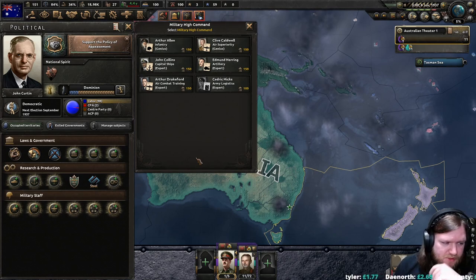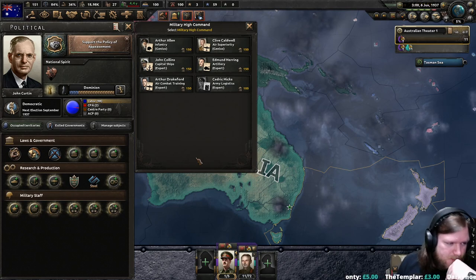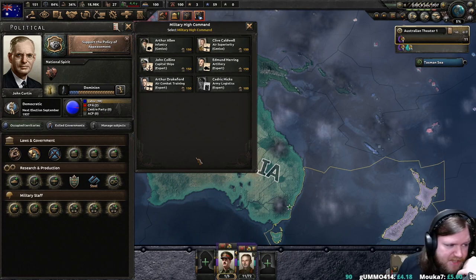Japanese do have bonuses to their torpedoes. They're still really weak subs though — usually easily detected. Never really understood how to use carriers effectively; they just seem way too costly to me. I almost never use them — same as attachés. Attachés and carriers are two things in this game I've just generally avoided.